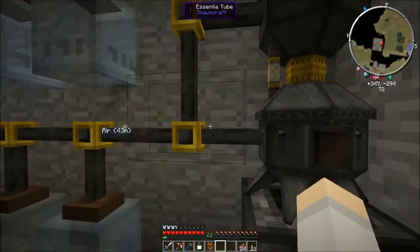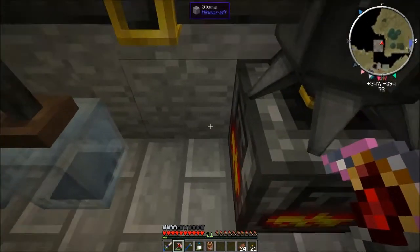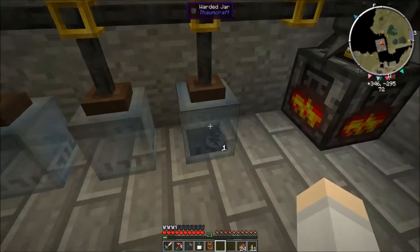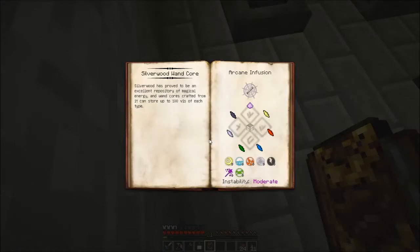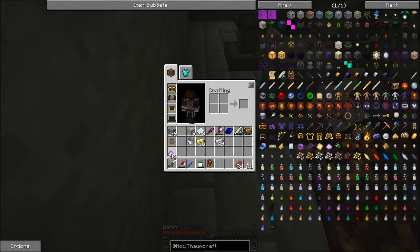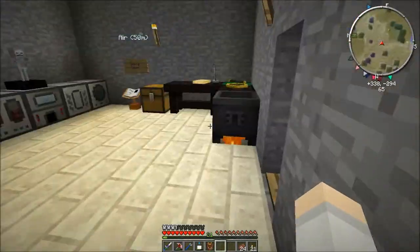I wonder why that's not coming out - it might come in eventually. Since I do have silverwood now, I might just go straight to making a silverwood wand, which would probably be the best idea. It is like a 100% infusion recipe, but I do have some shards and I do have silverwood. So I need one of each shard and also pretty much all the primal aspects.